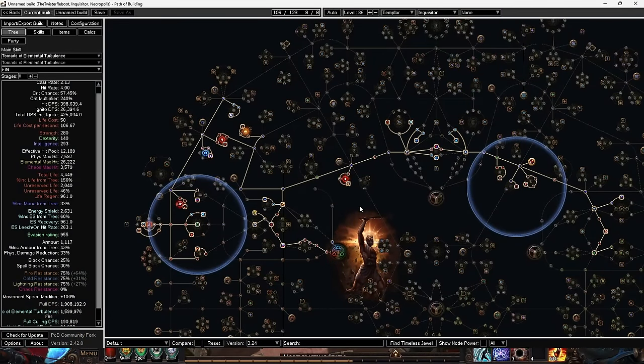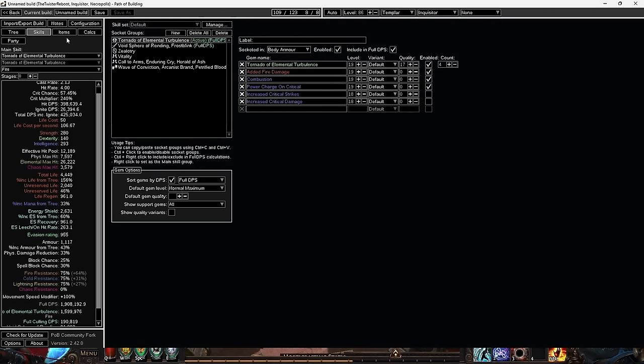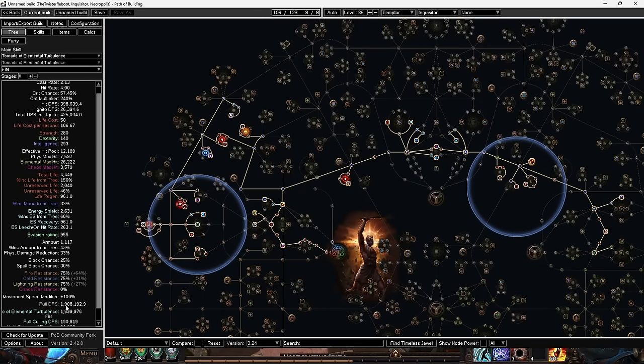I'll have my current Path of Building set up for the 4-link active only, and as you can see, that's putting us at about 2 million DPS, which is really not that bad for this point. It certainly feels very solid with the tiers of maps I'm up to as I push through the high yellows and hopefully soon into the reds. I see no issue with pushing all the way through red tier maps and filling out my atlas with this setup on a 4-link, but obviously I have a 6-link, so it's going to be even smoother than that.